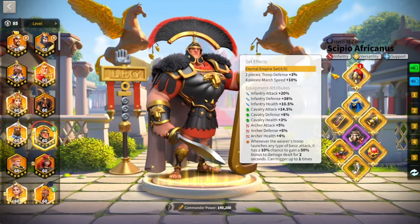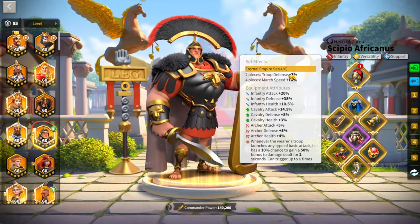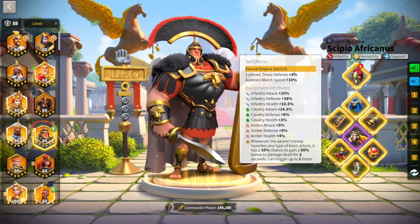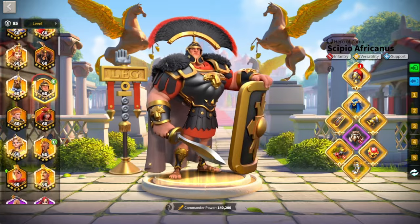For Scipio, the gear is pretty standard for field players. I highly suggest getting the four-piece Eternal Empire set because it gives you 10% march speed. For field players, march speed is very important — if you don't have good march speed you will get shredded on the field, especially as free-to-play with basically non-existent tech. I have the four-piece set plus the Hope Cloak, ring, and horn. Infantry gear is pretty weak on health unless you have certain pants.